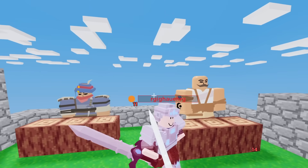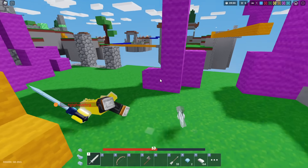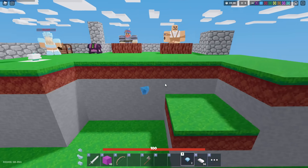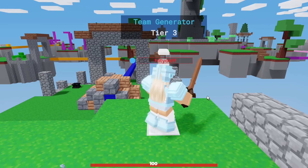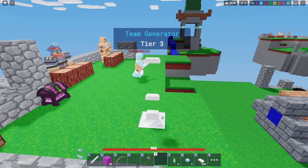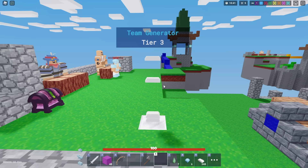I promise I'm not hacking. Am I genuinely just invis, though? Like, for real? Can she just not see me? Wait, can I just stand in there? Oh my gosh, I'm just standing in a generator. I'm literally stealing from her generator, and she has no idea. Her generator isn't filling up — it's just all going into my pocket. I think I'm just gonna stand in this gen until she realizes.